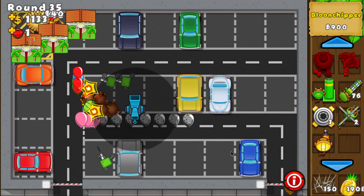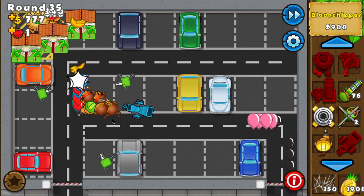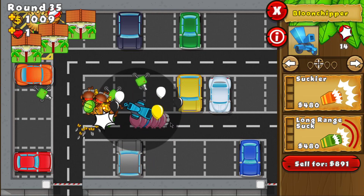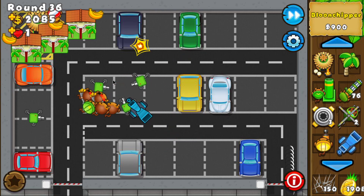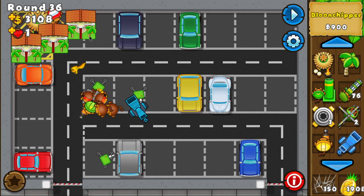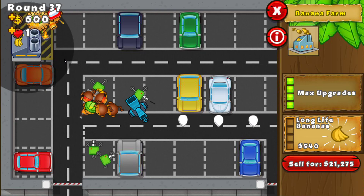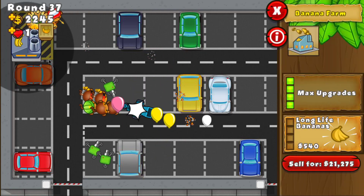I forgot that I need a bloon cheaper, so I'm going to place it very quickly on strong to hold some of these ceramics — you have five ceramics and you can't just pop all of them, so you get a bloon chipper to buy some time. At the end of round 36 I should be able to get the factory. What you do is pretty simple: you start the round and get the factory during the round, so all the bananas are turned into boxes and you get a ton more cash.